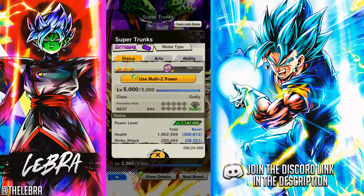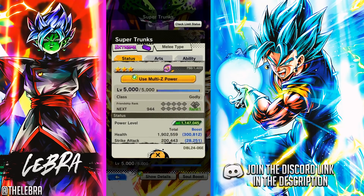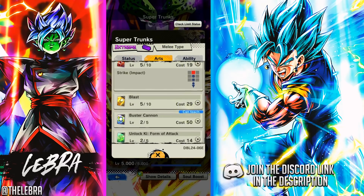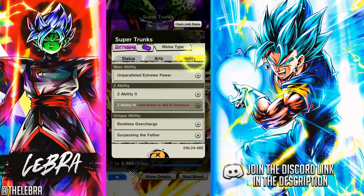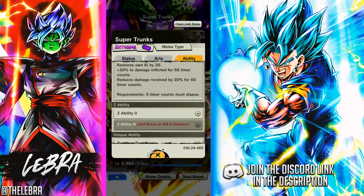Anyway, let's move to the Trunks. I have him at 3 stars right now — he's a Strike unit, obviously. And he hits very, very hard. His kit is kinda... I don't know how to explain it. I would say weird, but in a good way weird. Everything he does — he destroys his hand, he gets new cards. It's kinda balanced but unbalanced at the same time.